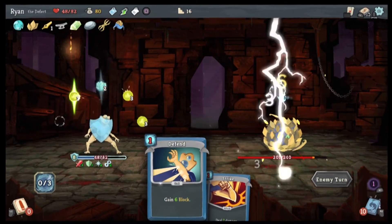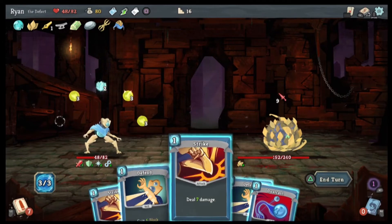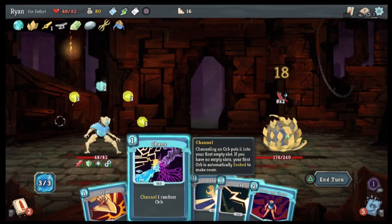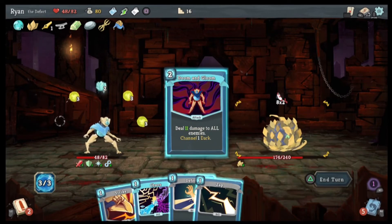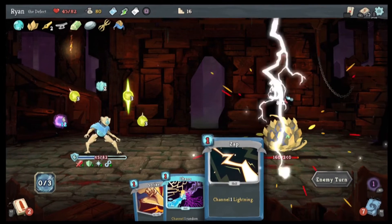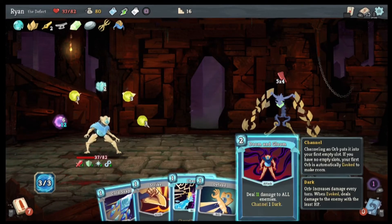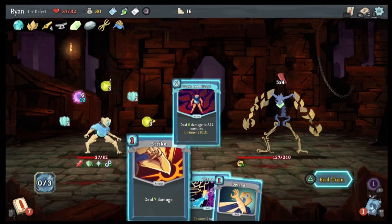We got some damage in. Now I want block, so we do defend, we do defend — and I'm not going to hit it because of the thorns. Doom and Gloom, Doom and Gloom — oh why did I do that, that was kind of dumb. Well, it will power up the darkness, which is fine. We will go Cold Snap, and we'll do that.